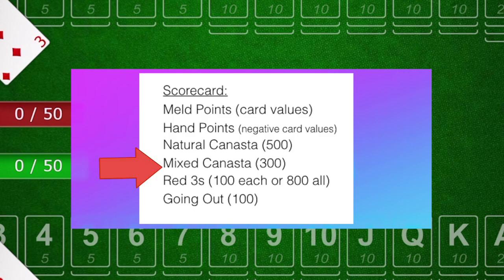Number four — canastas: for every canasta you have, you get points. If you have a canasta that mixes wild cards with natural cards, you get 300 points. But if you make a canasta of seven natural cards, you get 500 points. And finally, number five: the team that goes out first gets 100 points.